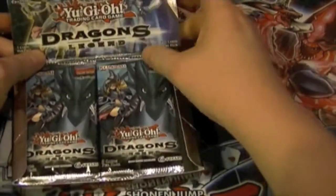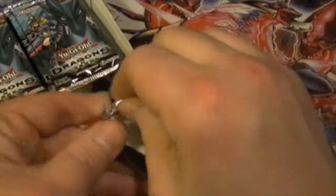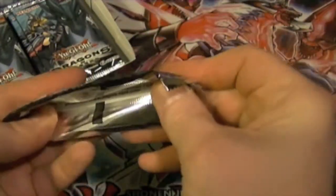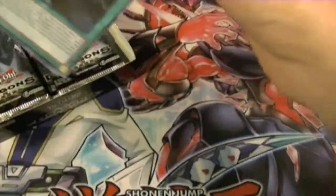Cards I'd really like to get: Dark Magician Girl, Dragon, Mathematician, Tamias, and the Amulet Dragon, which is the fusion with Dark Magician. Wiretap's another good one I'd like to get as well. So without further ado, let's get into it and try not to destroy the cards.